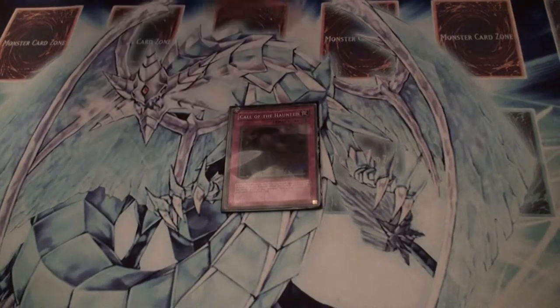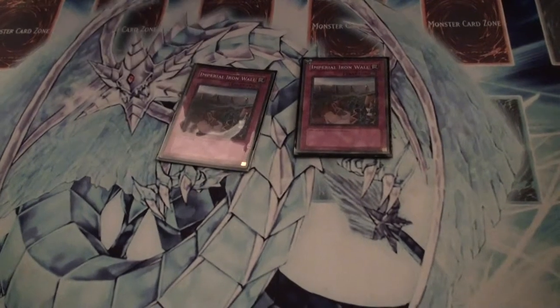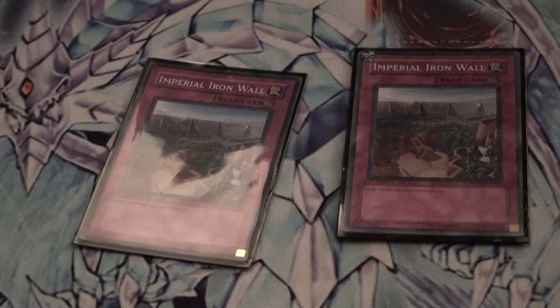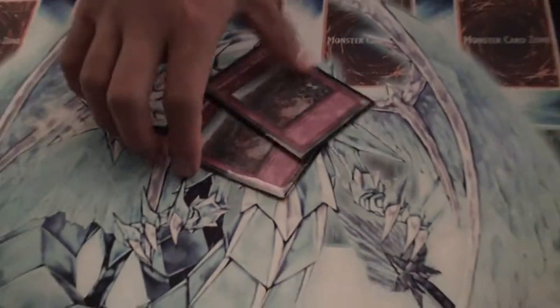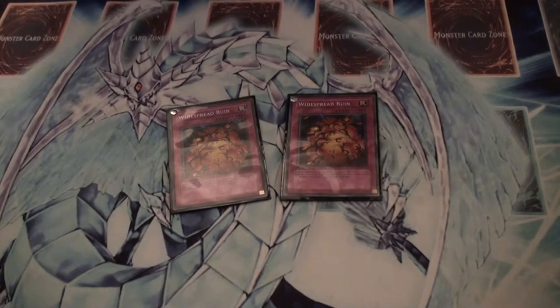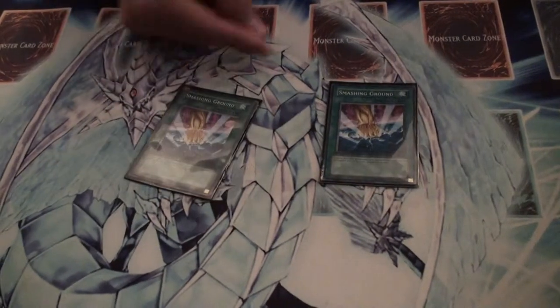Call of the Haunted — not really necessary, but it's a good addition to the deck. And Pure Iron Wall, great for your Voltic Bicorns, preventing them from being removed from play. Pretty much destroys this entire deck. Two Widespread Ruin, sort of like Sakuretsu, but it goes after the big bosses. Smashing Ground, gives you field advantage, pretty self-explanatory.